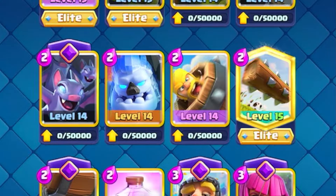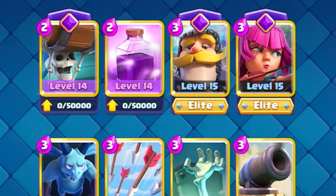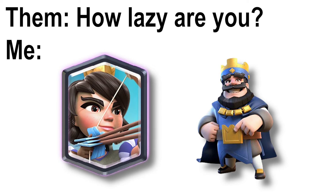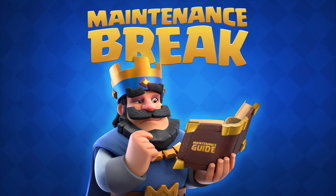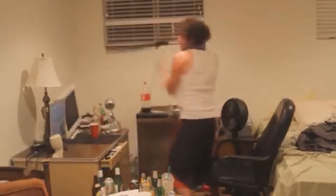Sure, you could use spells or other cards to take out the Mighty Miner, but you could forget about your Princess and King Towers helping out if you ever encountered this glitch. Supercell was fortunately quick to address the issue and it was fixed fairly quickly, but not before causing its fair share of frustration.